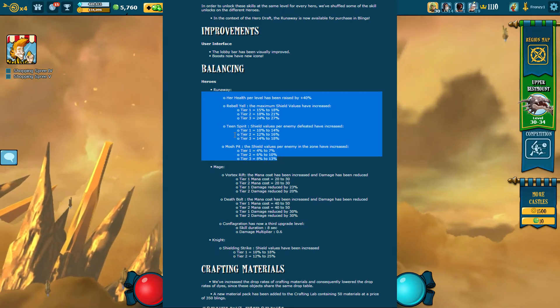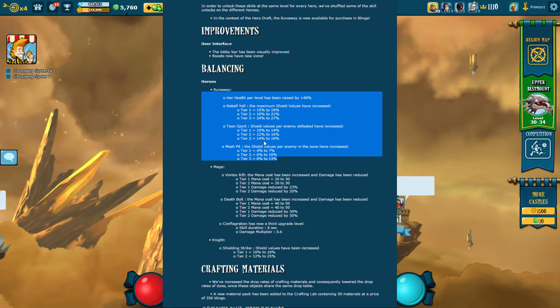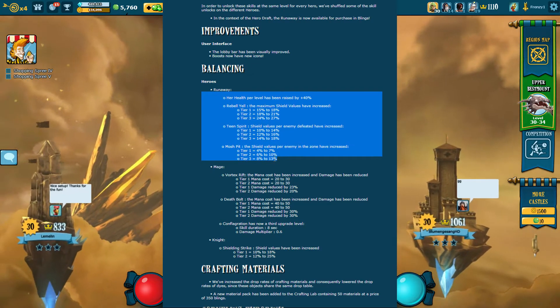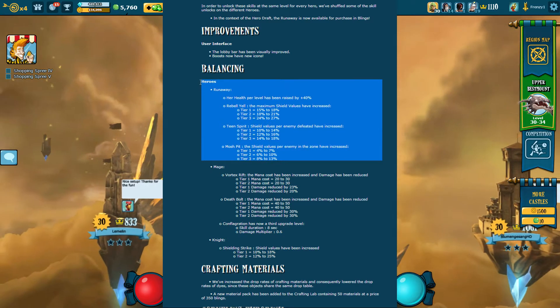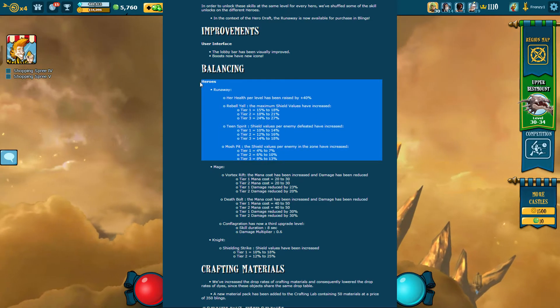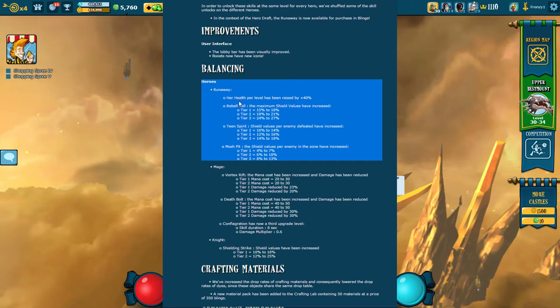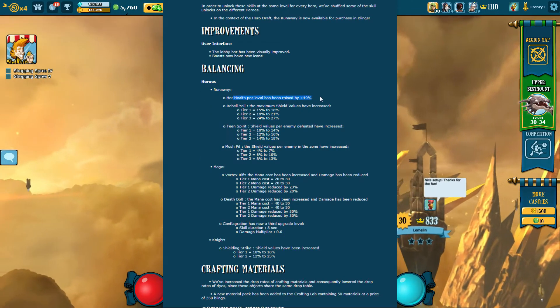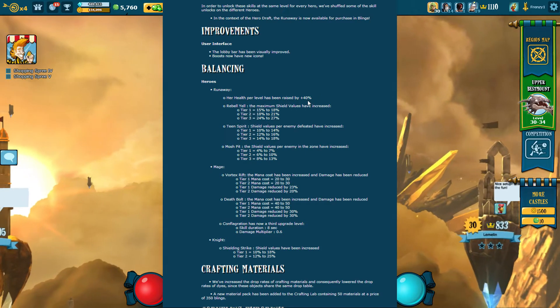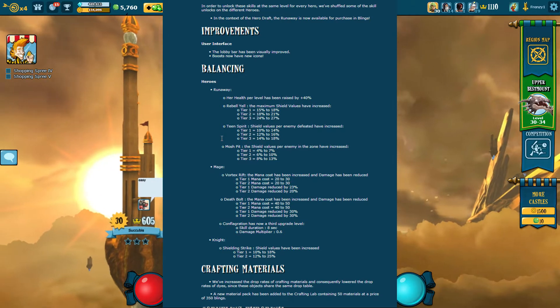For hero balancing — the Runaway gets more shields for these three abilities. I've never played the Runaway so I don't know how big of a buff this is, but the numbers don't seem too big. It definitely will help her. She also got a flat health buff of 40%, which is pretty high but without items it's not going to be a huge deal — probably just a few hundred health.